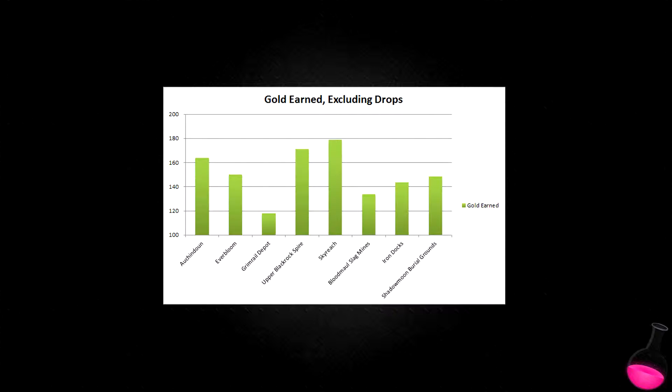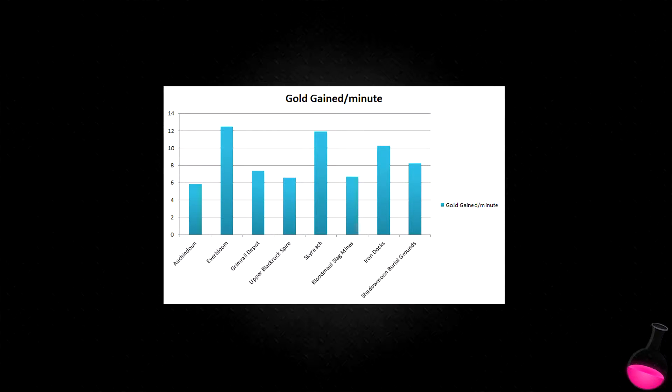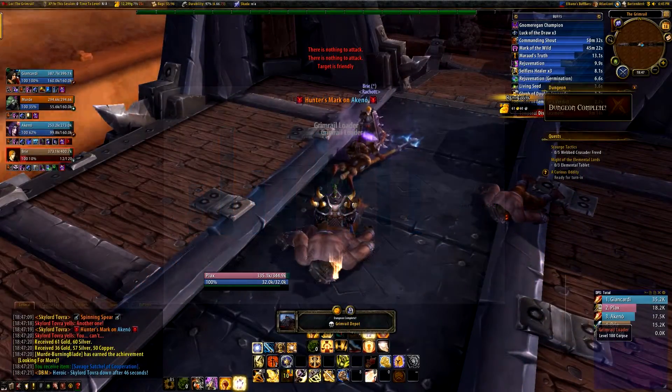If we want to look at gold gain from the instances, we can see that Skyreach and Upper Blackrock Spire are the two instances giving you the most gold per run. Grimrail Depot and Bloodmaul Slag Mines give the least gold per run. Just as with reputation, we can also see which instances give us the most money in the shortest period of time. Looking at gold gain per minute, Everbloom, Skyreach, Iron Docks, and Shadowmoon Burial Grounds are the ones giving the most money per minute. It's worth noting that Everbloom and Iron Docks are the ones giving you the most gold per minute as well as the most reputation per minute.